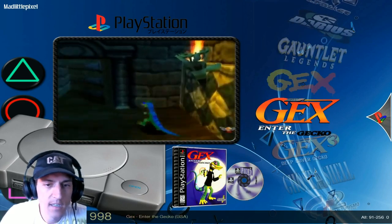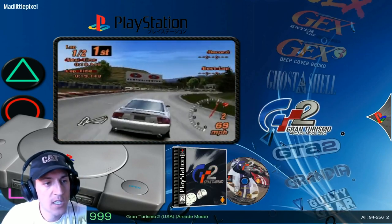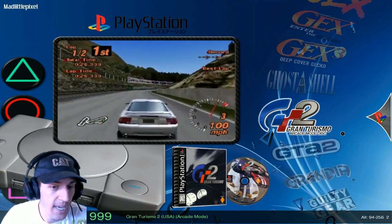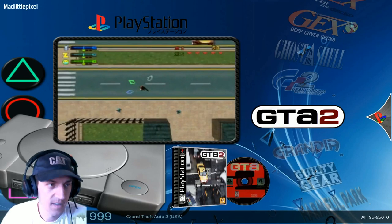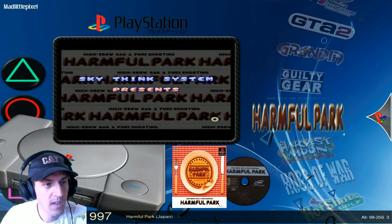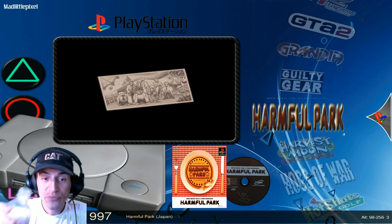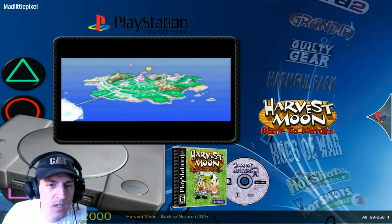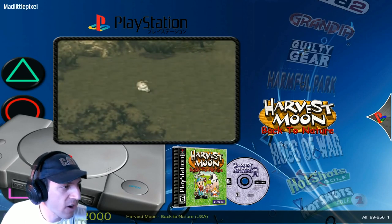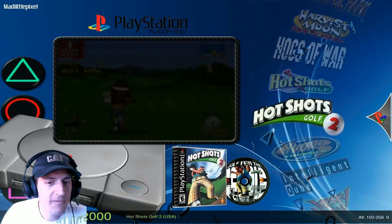Ghost in the Shell. Gran Turismo 2. GTA 2. More RPGs — Grandia, Guilty Gear, Harmful Park, Harvest Moon: Back to Nature. Chrono Trigger — it's a remake with cutscenes added, thanks Paps. Yeah, Chrono Trigger — I spent so much time in that game, I loved it. We got some golf — Hot Shot 1 and 2. Hydra Thunder. Intelligent Cube. Jersey Devil.